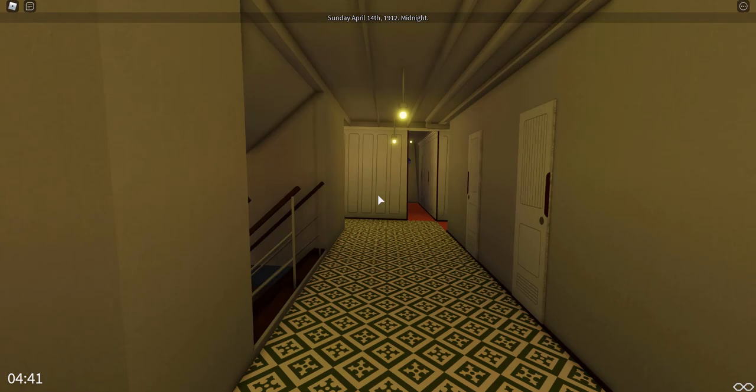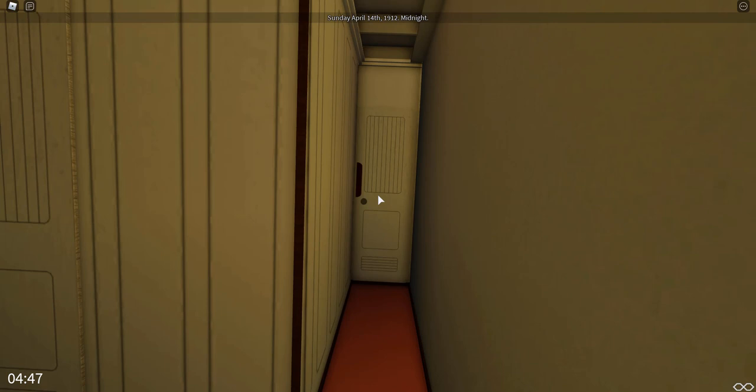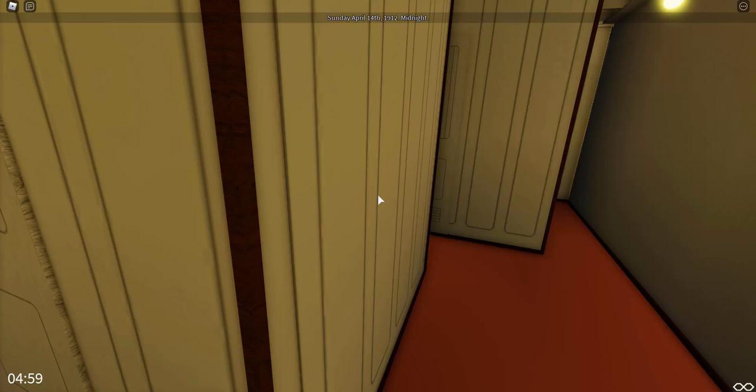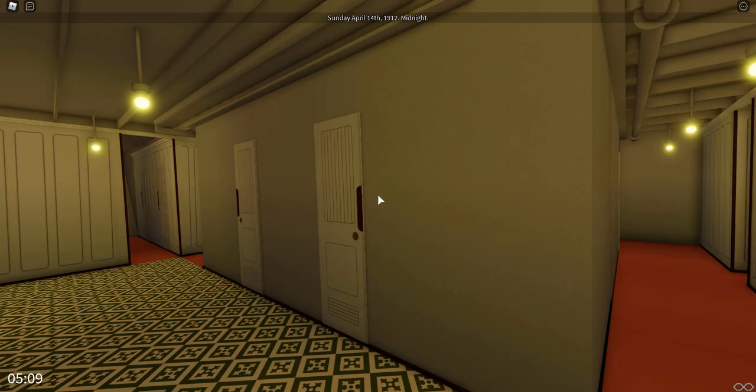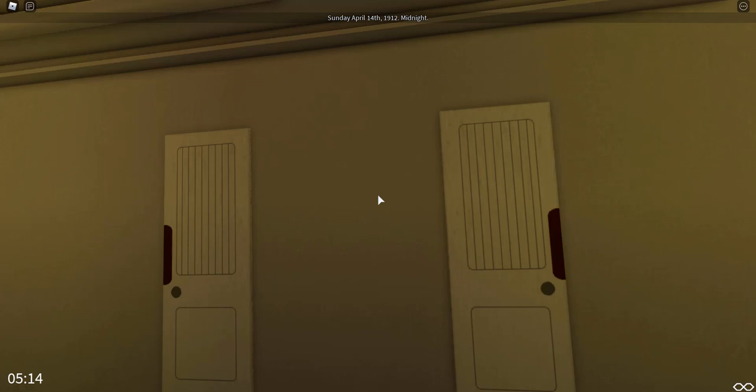We are in the third class section of the Titanic, which is rarely shown in a lot of Roblox Titanic videos — it isn't actually on board the VVG Roblox Titanic, but it is here, so this is really cool. This leads down to an unfinished space. He has these spaces completed on another showcase model; this is just for the sinking mode, and the lack of detail is to reduce lag.